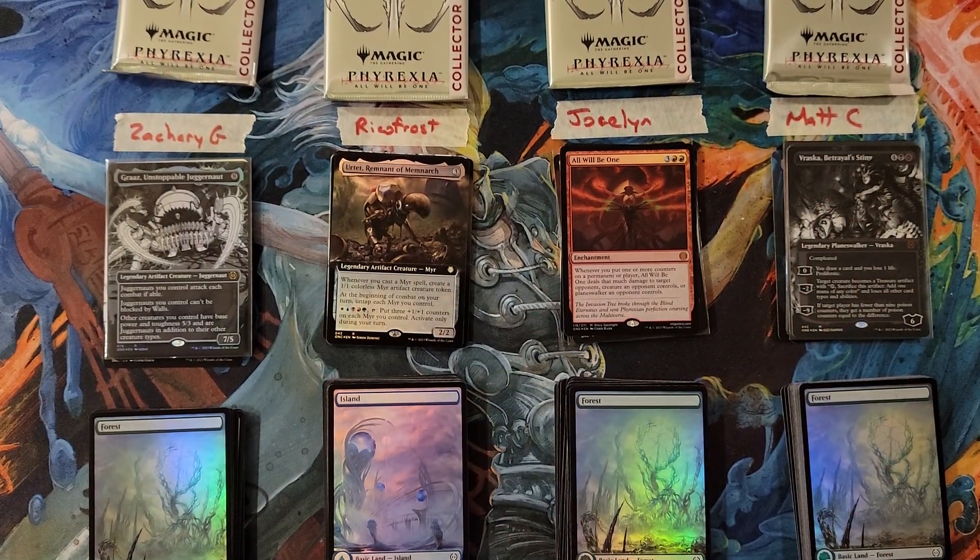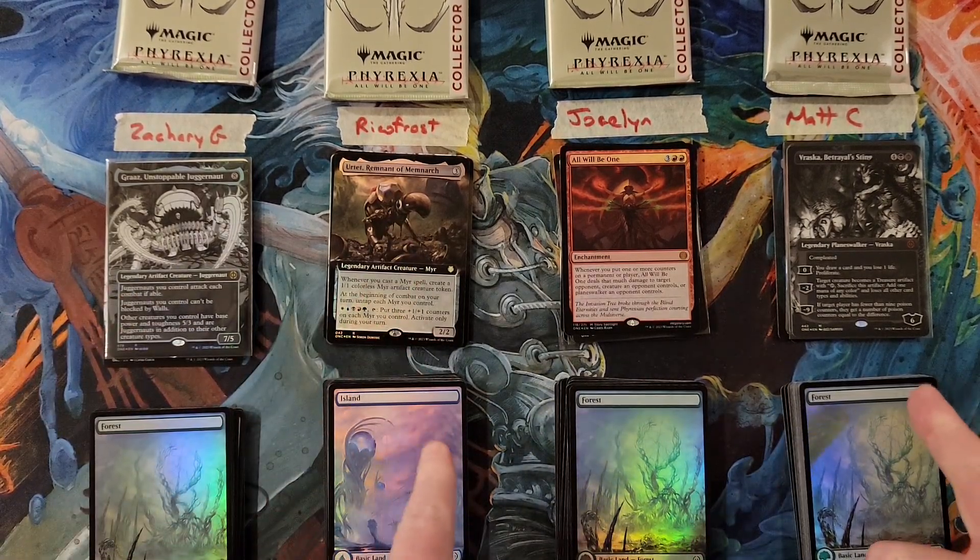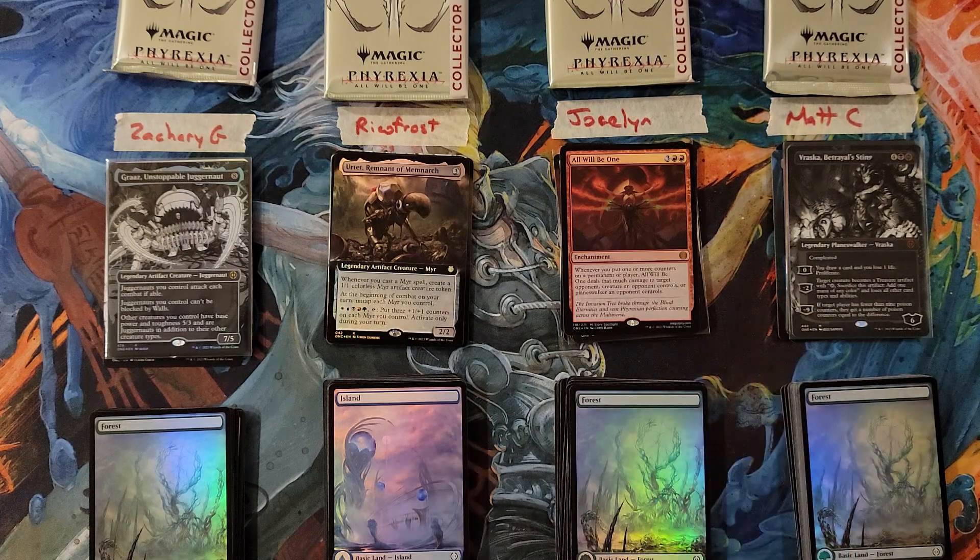After two rounds: Zachary at a 35, Rico and Matt are actually tied for the low at 32, and Jocelyn's on the high at a massive 46.